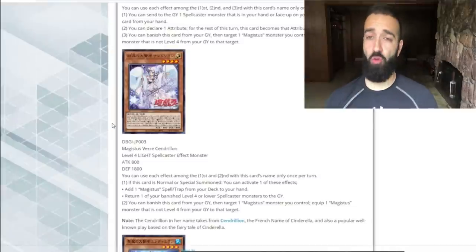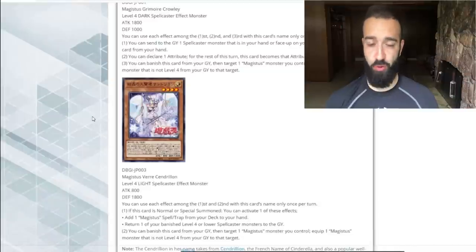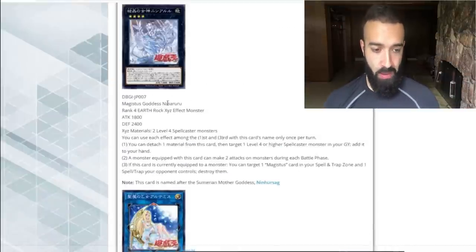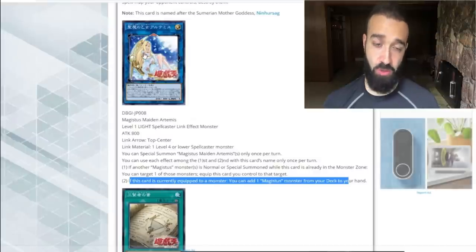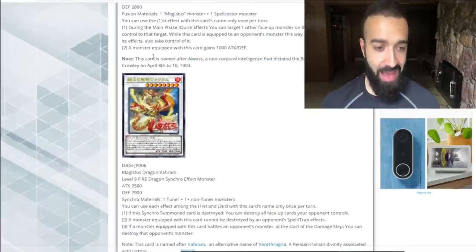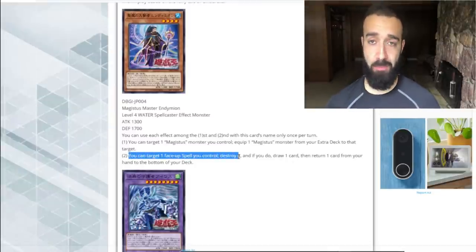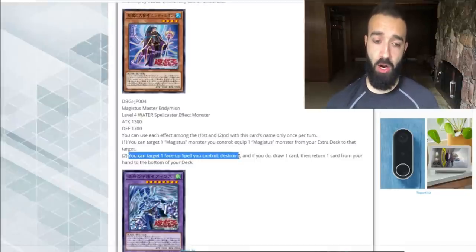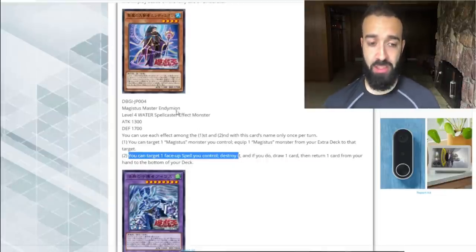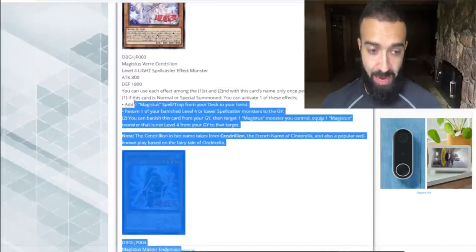Add a Magistice spell or trap, which will then work very well with Servant of Endymion, Reflection of Endymion, and Spellpower Mastery, because you get a free spell card. And then this card — you can equip the Magistice maiden or Tarmus, which is Baby Selene — and get another plus. So you're already plus two. After it's equipped, you use this effect again. The second effect of Magistice Star Endymion is: target a face-up spell you control — it could be a scale, it could be the maiden itself — destroy it, draw a card, and then put back a brick. That looks very good to me.